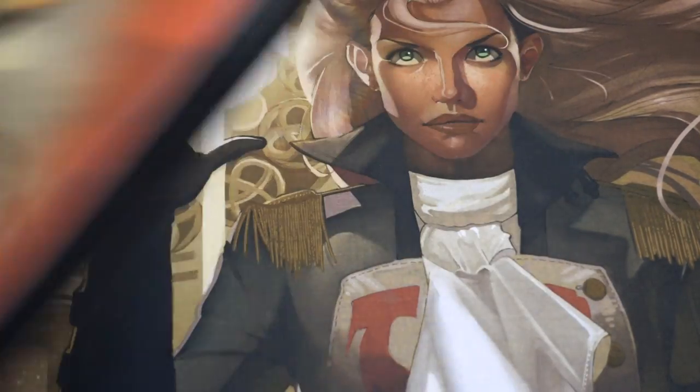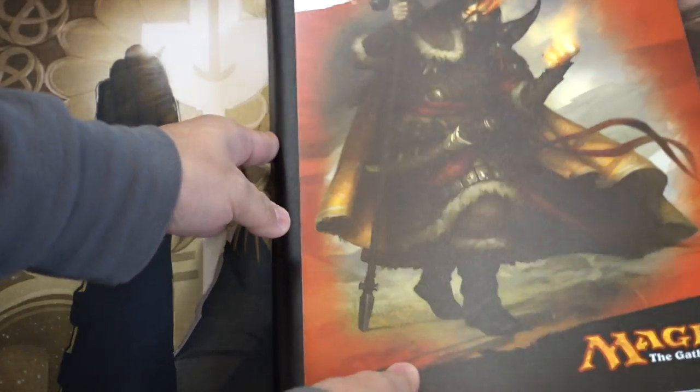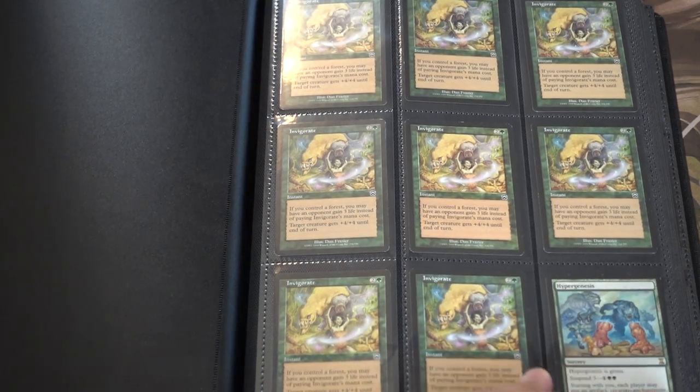Oh, this is the princess one. I put all my stuff in these binders because Ultra Pro is extremely cheap, at least at my local place. Hyper Genesis is worth some money, although it is banned in Modern.